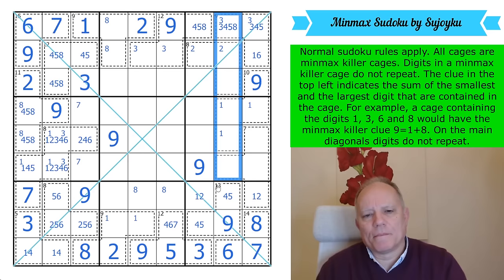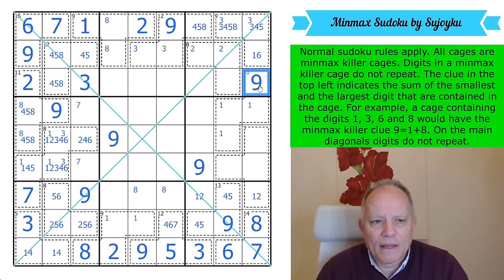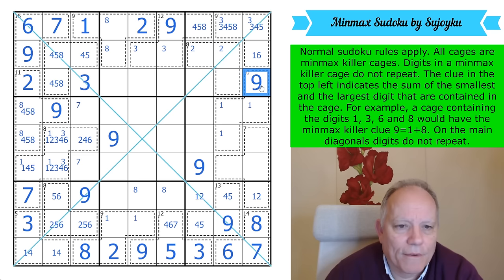Let's add up the numbers in the final two columns. If this is a 2-3-4-5 cage, we've got 2, 3, 4, 5, 9, 8, 6, 7 — we're going to be using two 1s and all the other digits. 9 is placed there.